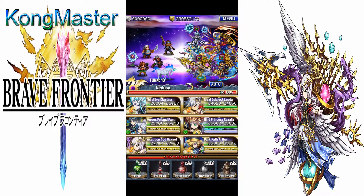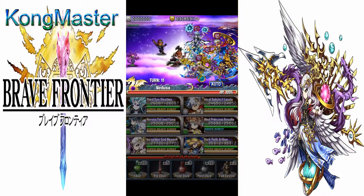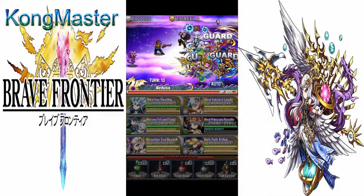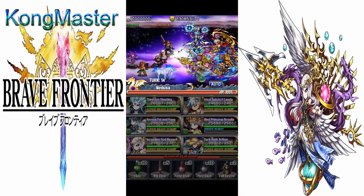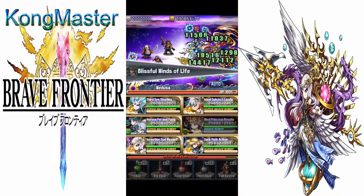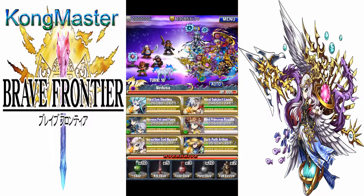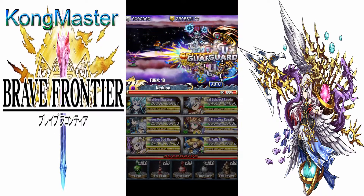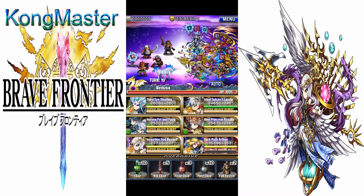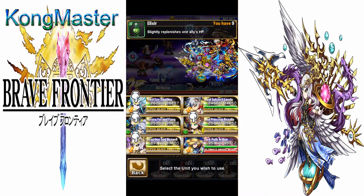What you're doing here is just building your overdrive gauge so that you can use Arthur's UBB. This is a really good method — just use your friend Arthur. As you can see here, now in overdrive mode with Arthur, and then he heals everybody's HP while they're attacking.